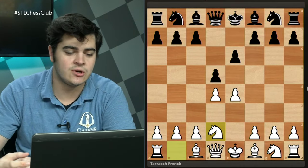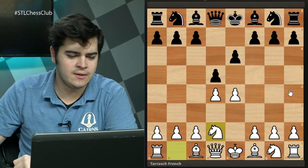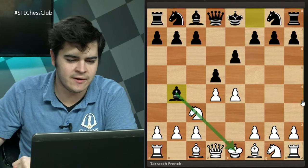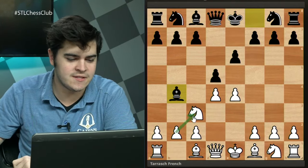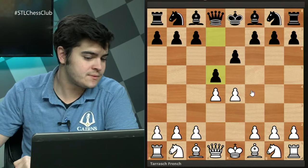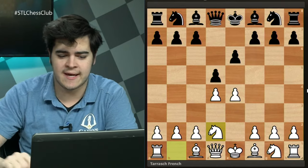Nd2 has probably less theory than all the other lines but is still very fun to play — the ideas are easier to grasp. The main reason people play Nd2 is to avoid the Winawer French, where after Nc3 black plays Bb4, creating a very annoying pin that normally forces white to double their c-pawns and give black good queenside initiative.